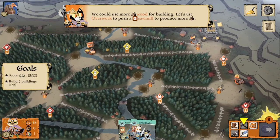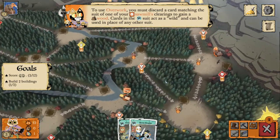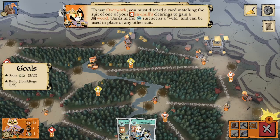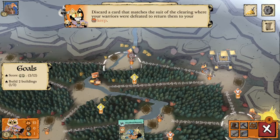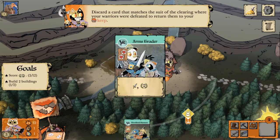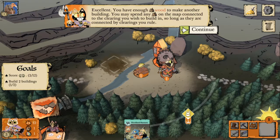Let's use our overwork action to produce another wood. Each sawmill produces one wood per turn, but if you want more you can take an overwork action and discard a card matching the suit of one of your sawmill clearings to gain another wood. Since bird cards are wild, we can use a bird card on this bunny clearing to gain another token.